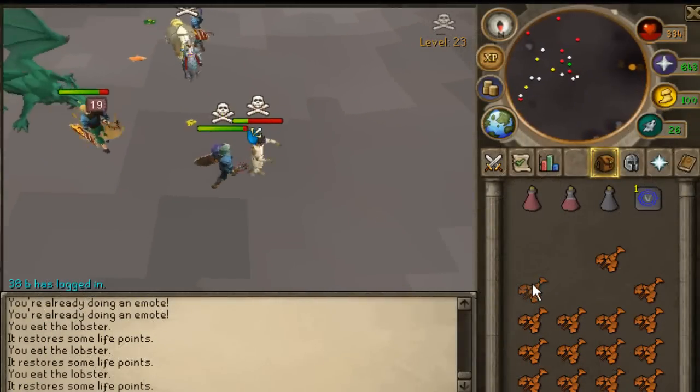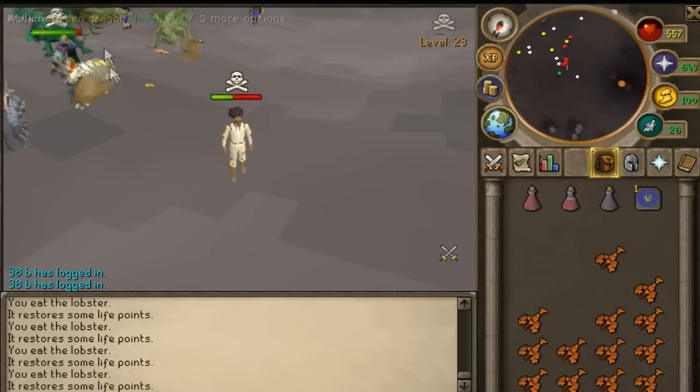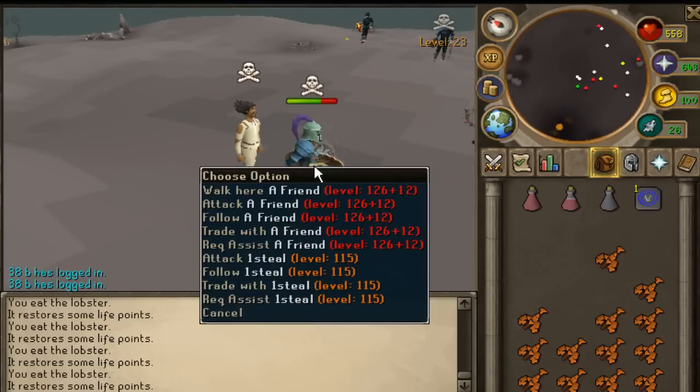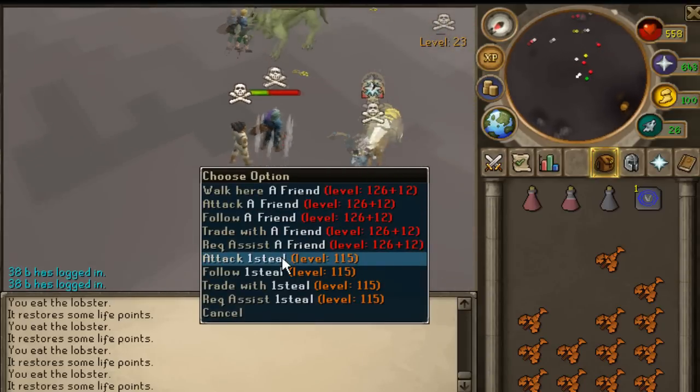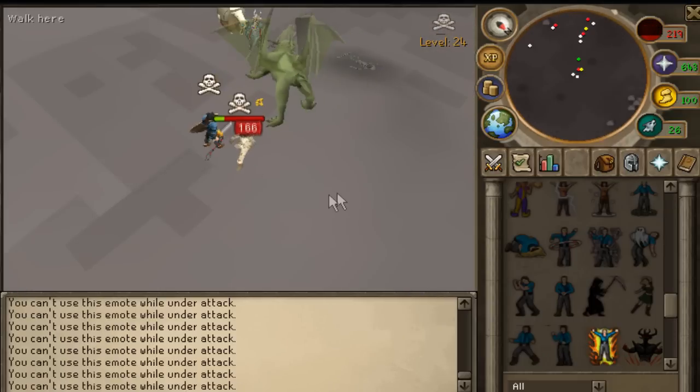Hey, what's going on guys, 20faces here. Today let's lure some green dragon botters. Up we go! So basically my brother told me that it is possible to lure the green dragon botters with the lolkano emote, so I thought why not go there and try it ourselves.